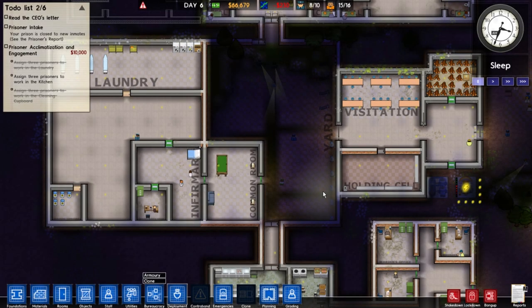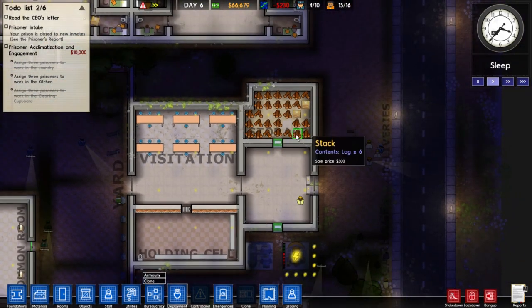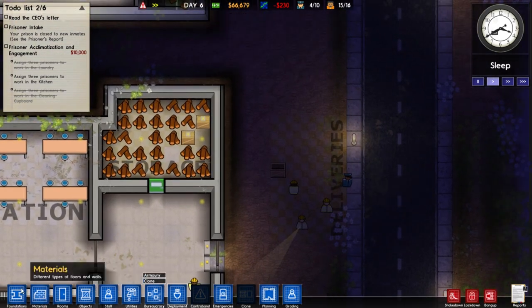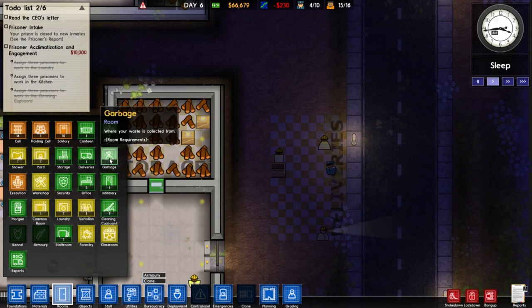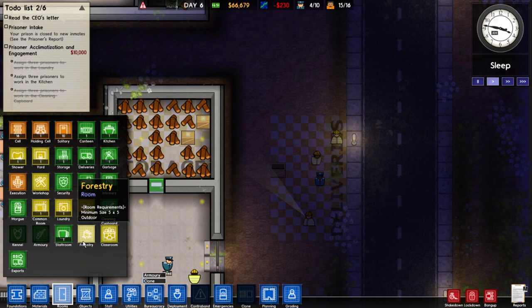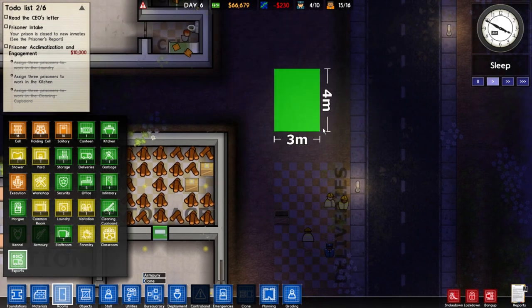Welcome back to Prison Architect. We have a storage area over here, and I was told I could sell these if I set up an export. So we should probably do that. Going into exports - deliveries, infirmary, classroom, forestry. Forestry outdoor exposure - let's set this up over here.